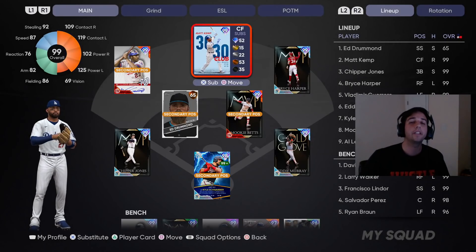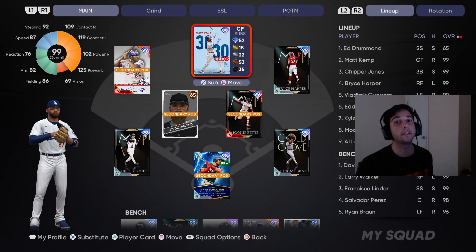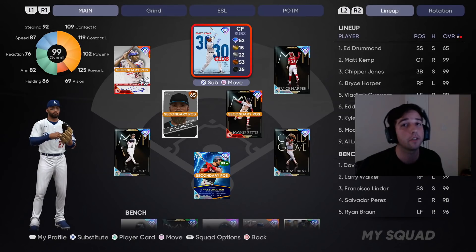What's going on everybody! In today's video I'm bringing you the new 99 overall 30-30 Club and six-inning boss Matt Kemp. This is Matt Kemp's first 99 overall card ever in MLB The Show history.